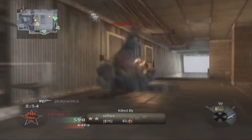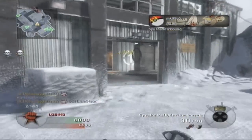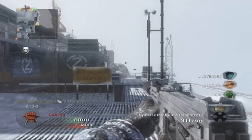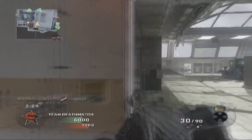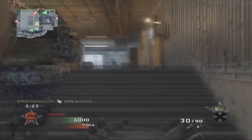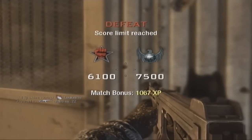Over here we have the guy that gets the chopper gunner from the care package, which is devastating because we were winning and could have easily won, but host migration and that guy getting the care package cost us. I think they should take the care package out of the game. I personally never use it — I just prefer the napalm strike. While you're waiting for the care package to come down you could be getting more kills, so yeah I just don't really like it — I think it's a cheap way out.